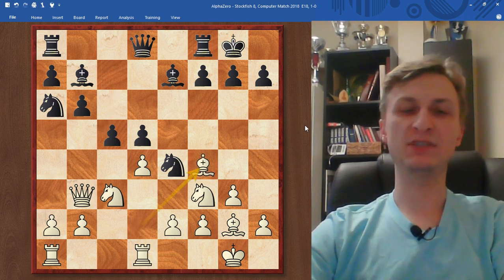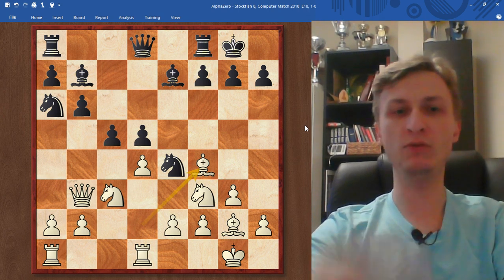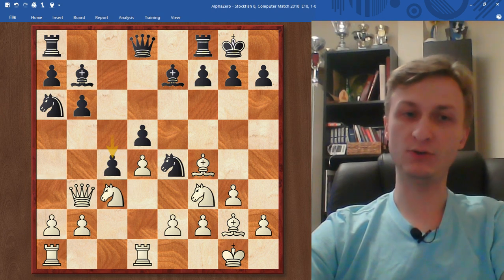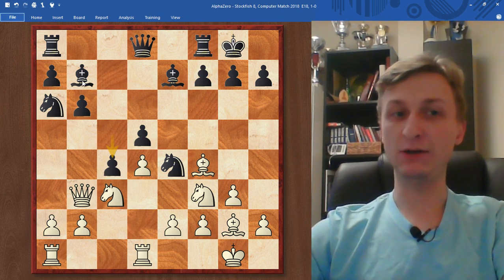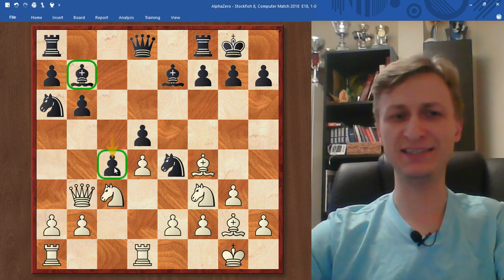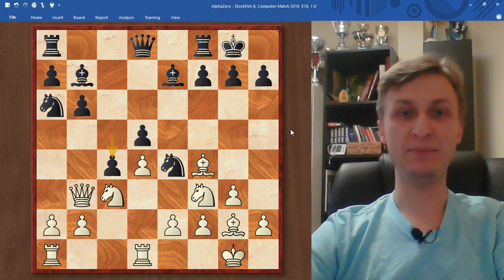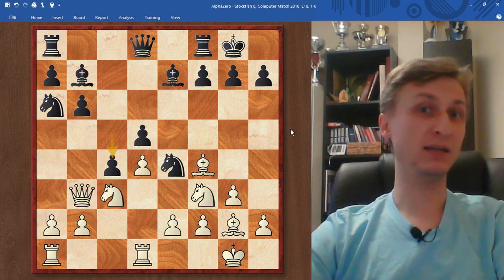AlphaZero slightly improves the position — not even slightly, significantly. Now the rook is ready to go, the bishop is active. So that's why Stockfish decides to close the center with c4. And now take a look — look in the eyes of this bishop. It's very sad now. Another pawn appeared on a white square. He's not very happy about it. But on the other hand, black got some space.